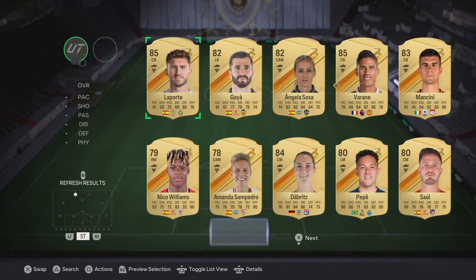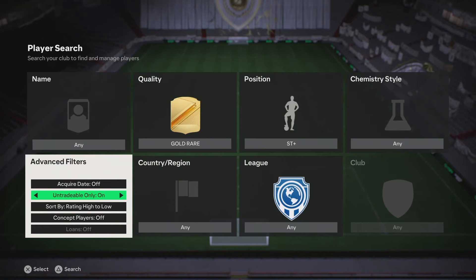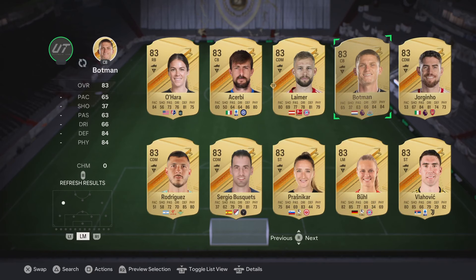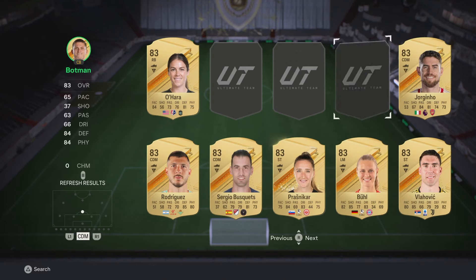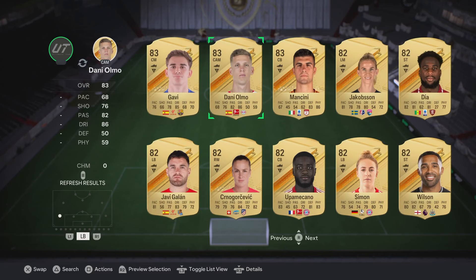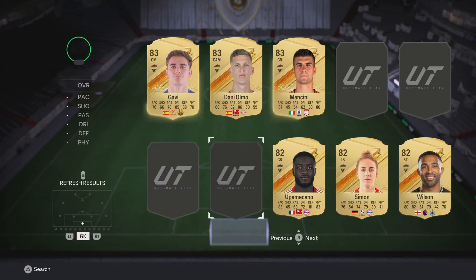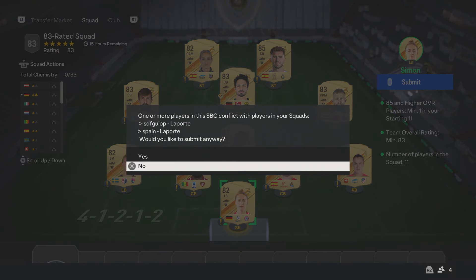We're going to quickly get that one player in here - Bombow. Then going untradeable, high to low. We'll use Laporte first because Varan rarely ever pops up. Laporte pops up fairly regularly, so it gives us better odds on not getting a duplicate. Once you get duplicates, you're kind of forced to go down a specific part of the menu grind.